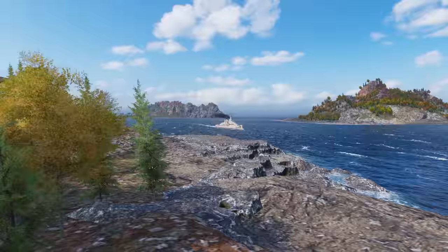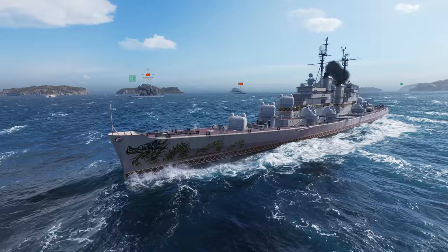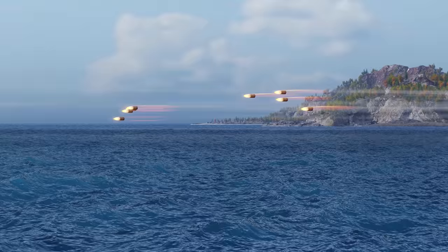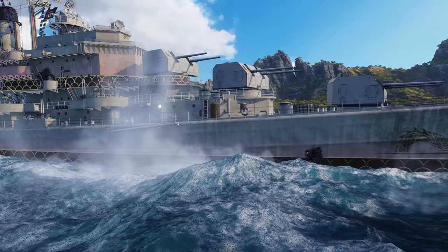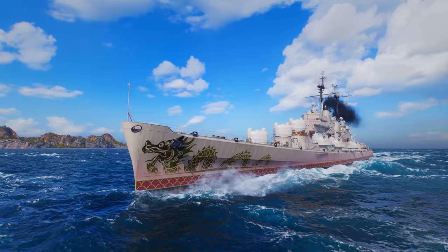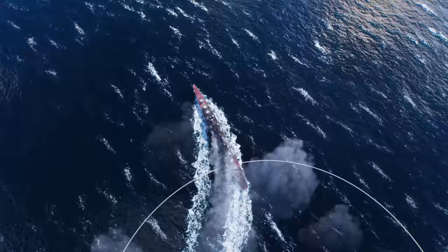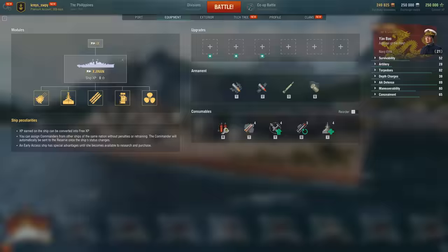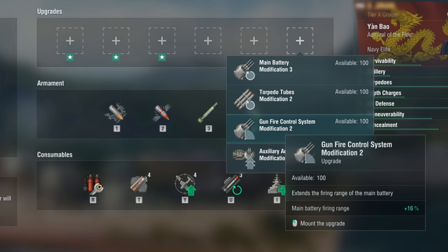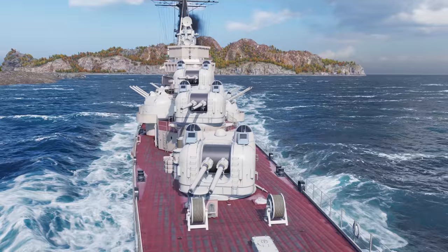To successfully implement the firepower of the Pan-Asian cruisers, you need to get pretty close to your enemy — it's all because of their short firing ranges. Plus, taking their lack of solid armor into account, you need to be extremely careful when getting close to opponents. Good concealment and the smoke generator consumable, which is available starting at Tier V, will assist the new light cruisers. By the way, you can install Gunfire Control System Modification 2 on Tier IX and X cruisers to increase the firing range of their main guns.